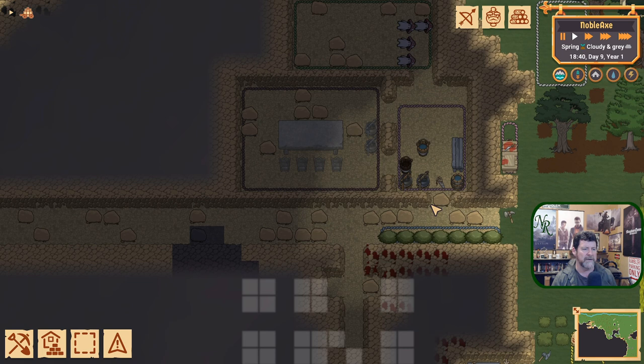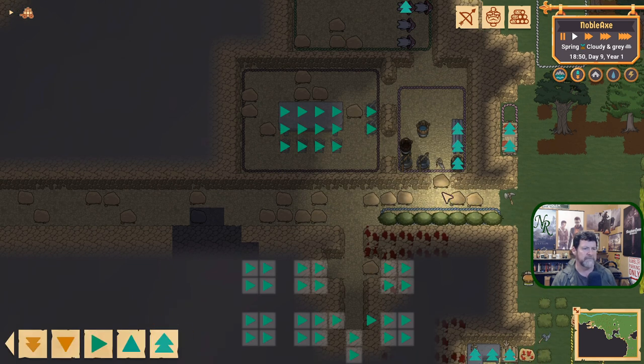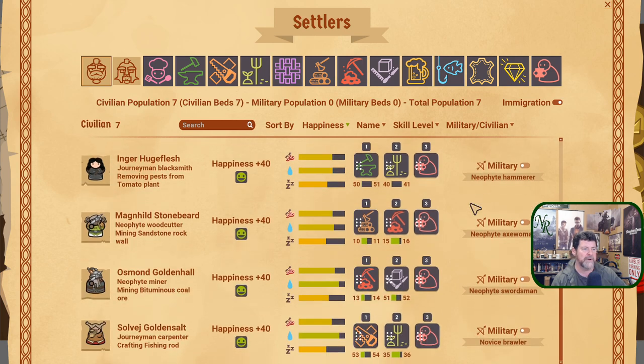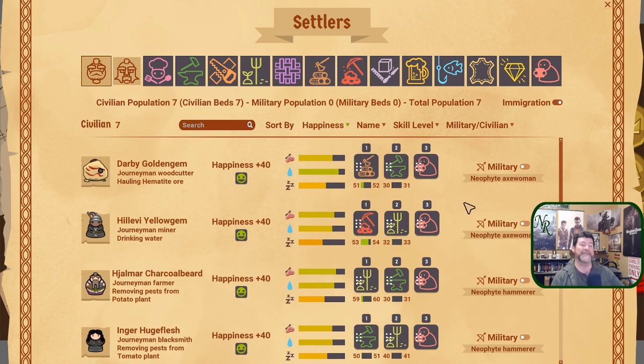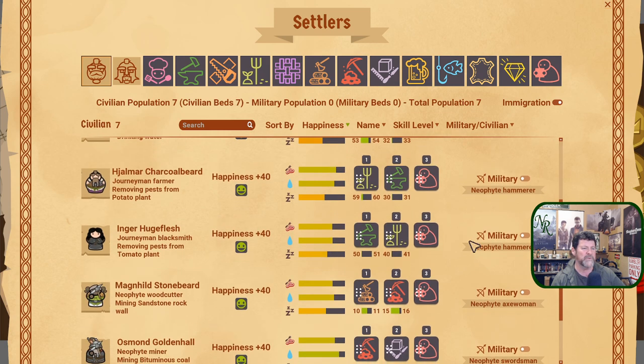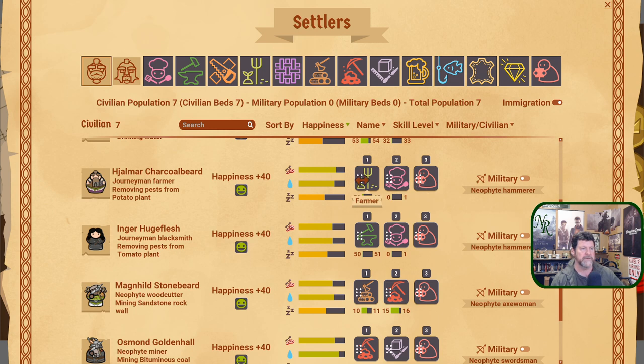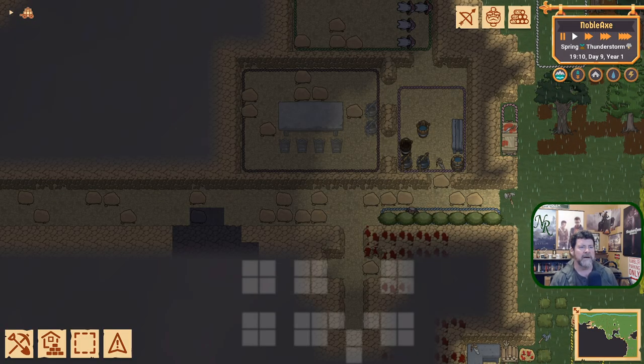We've got a feasting hall with the potential of putting meals out here. Do we have a chef? We have no chef — that might be part of the problem. We could really use some kitchen workers, at least two. Blacksmith and woodcutter — what can we do without? This is a duplicate right here. Skill-wise, you are a better farmer, so let's turn you into chefery. You are a better mason, so we'll turn you into chefery too. Good farmer and chef, good blacksmith and chef.